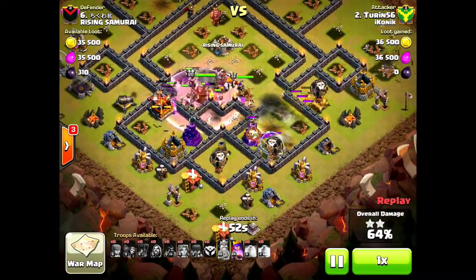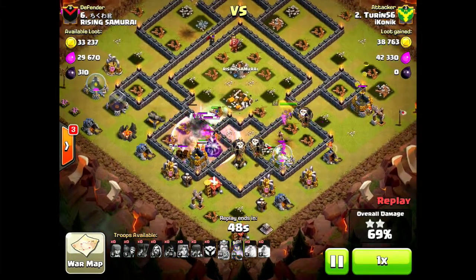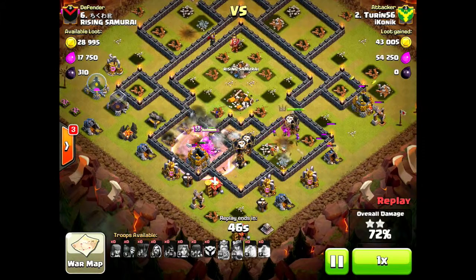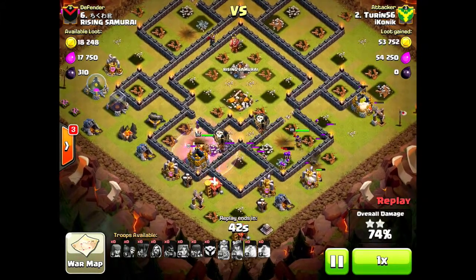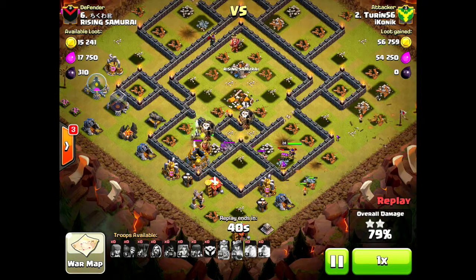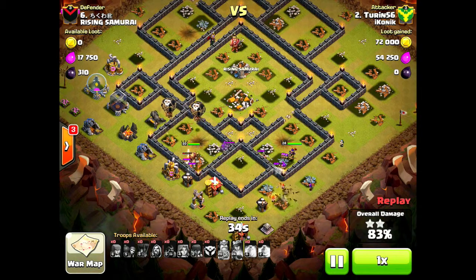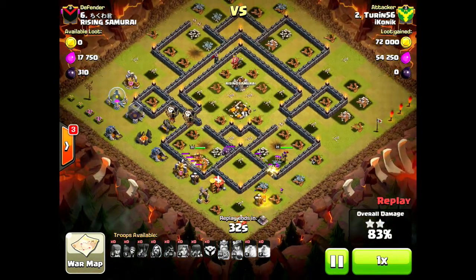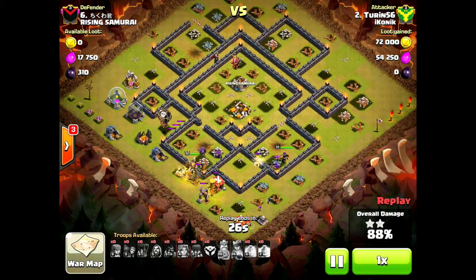I should have saved that fourth loon — would have been nice to speed things up. I could have put it on that black cannon on the west side and it wouldn't have been quite as close time-wise. I knew I was going to be able to take out all the defenses on this base — time was the issue I was most worried about. My inefficient kill squad and a few other little mistakes cut it real close, but fortunately I was still able to get the three-star.